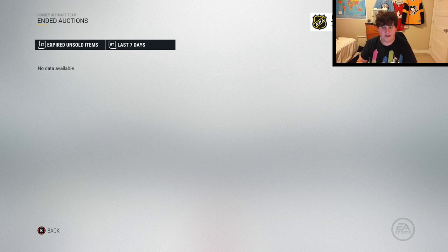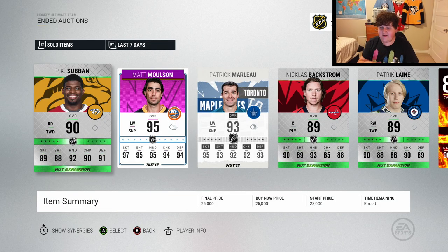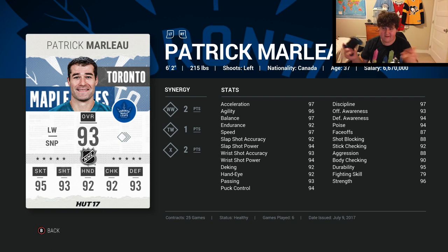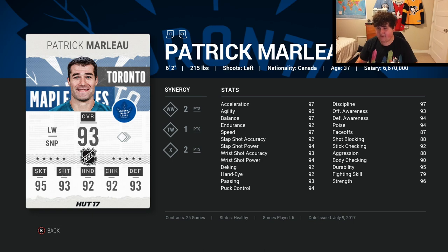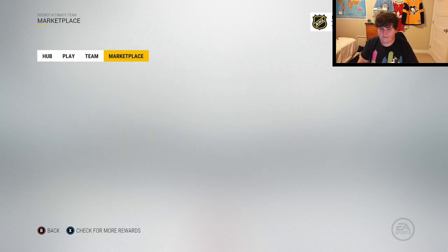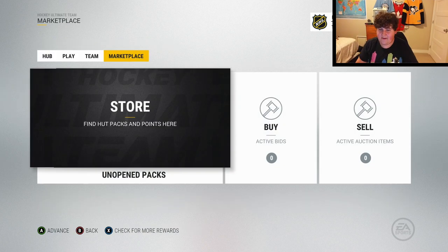Before I get to the game, I want to show you — if you notice Patrick Marleau, who I did pack in the video, wasn't on the team. That is because some idiot bought him for 390k. I don't know why somebody would do that — Patrick Marleau is only 93. I got Matt Molson and would way rather have Molson than Marleau just because of the stats difference. But someone went and bought him so kudos to that guy — he helped me out a lot.